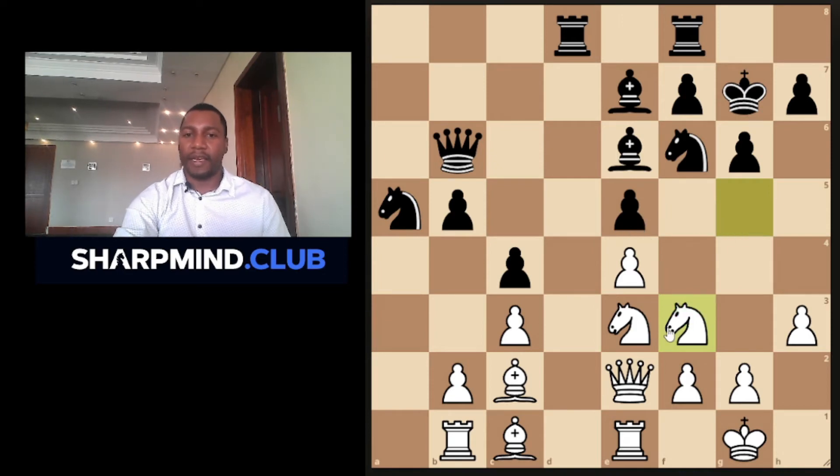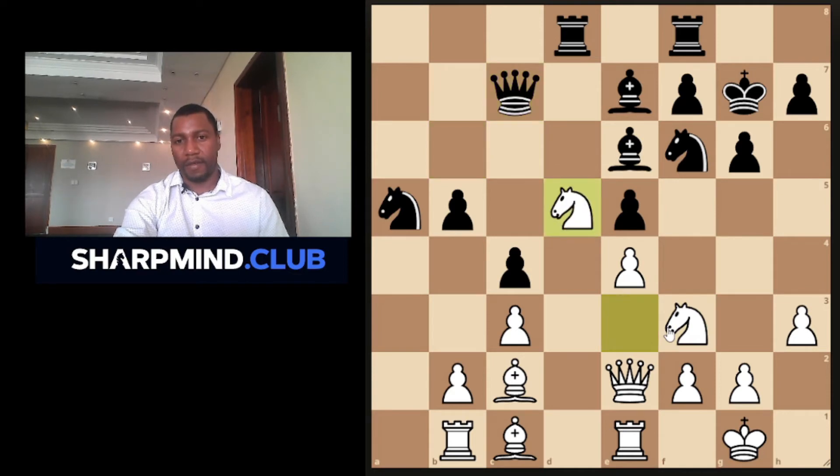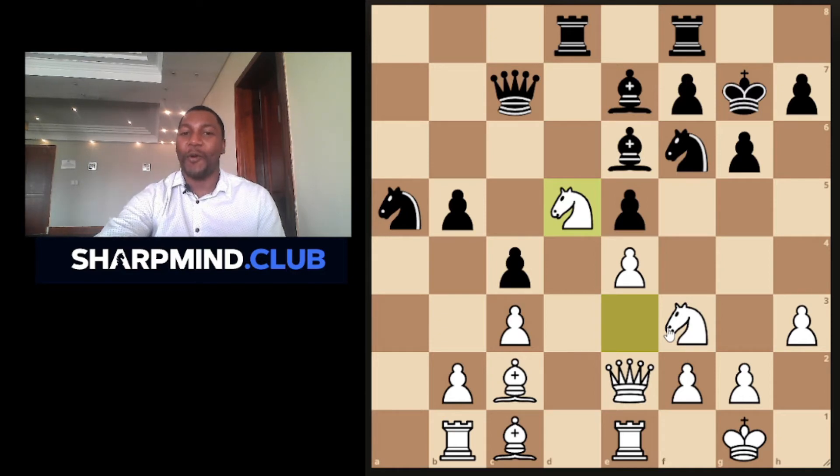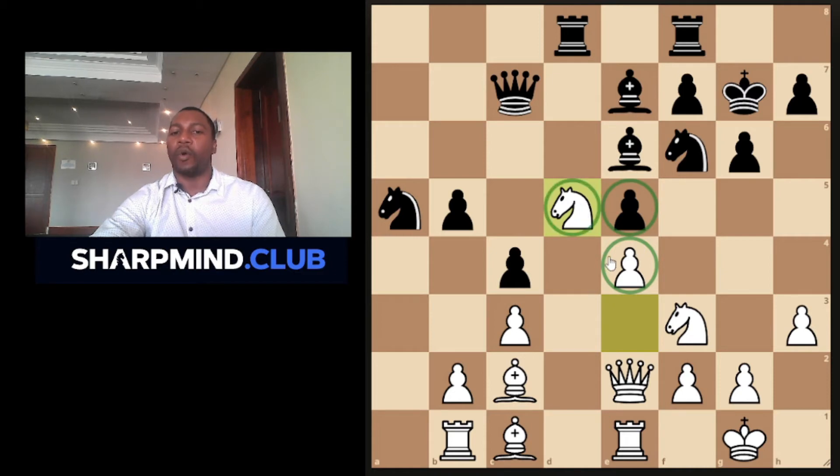After queen c7 — boom — he could not be patient any longer. Michael Tal! He knows the principle: place the pieces where they are supported by the pawn in the center, and he could not wait any longer, so he plays it right away. There you have it — we have a fixed center, and Tal places the knight where it's supported by the pawn in the center, just like we spoke about.